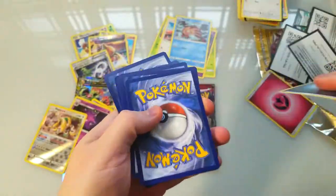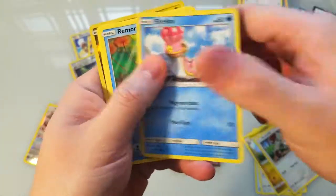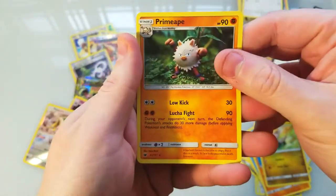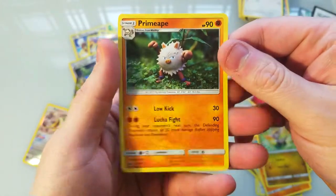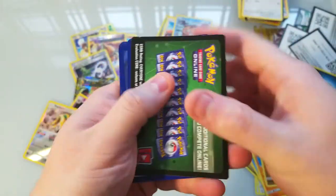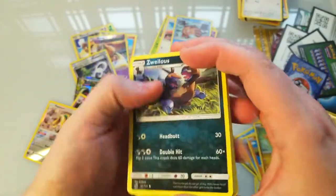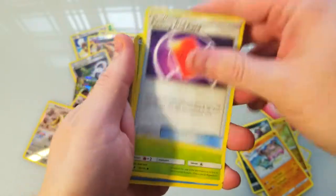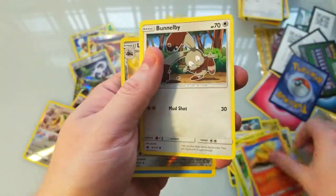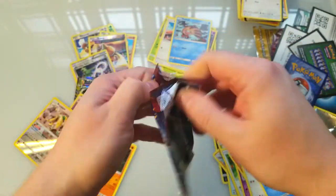Red Card, Miltank, Camerupt, Shellos, Remoraid, Mankey, Jangmo-o — reverse Jangmo-o and a Primeape. Not the best on that one, that's all right. We'll keep going — Skiddo, Gastrodon, Pelipper, Skiddo, Starly, Phanpy — reverse Lairon.